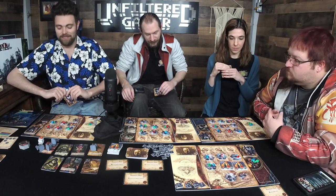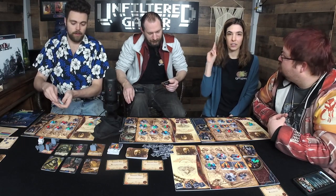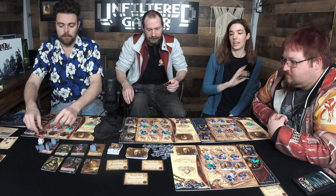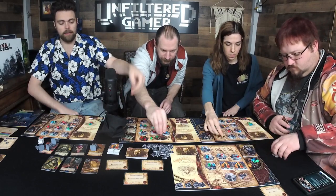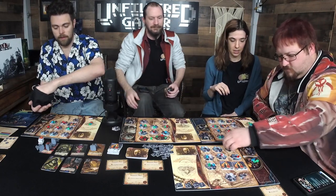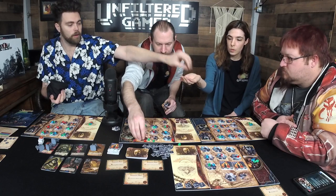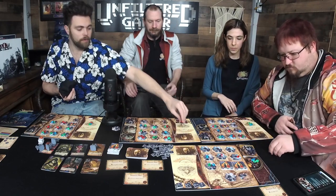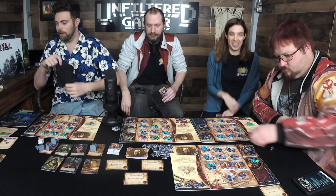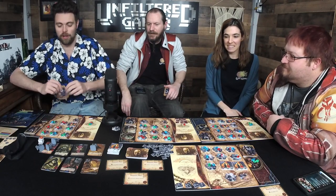You can increase your hand size by spending madness. Add new investigators — these get two madness markers each since it's nighttime. Josh, grab three for your board. Sum up your totals: I have eight, I have eight, seven — you need two more. The highest sum player gets a free madness marker.